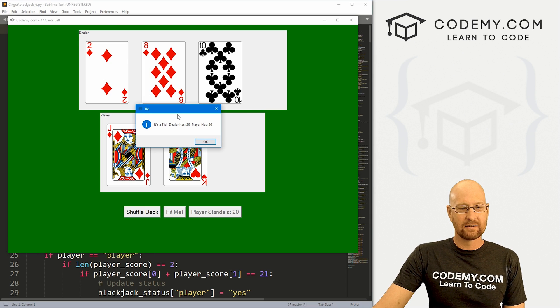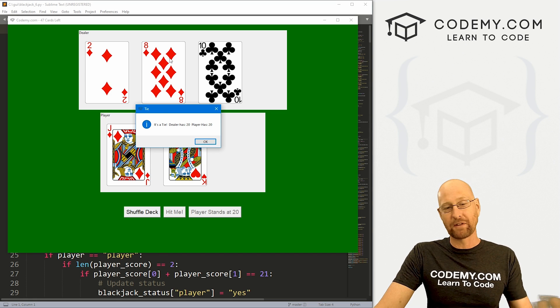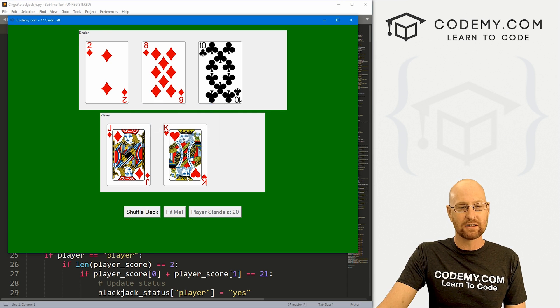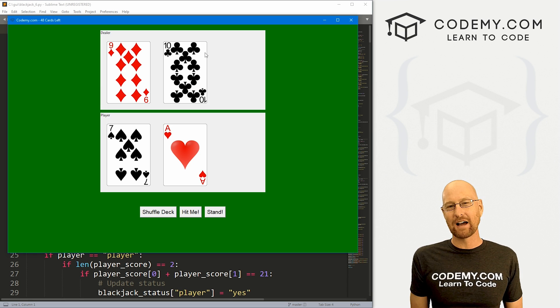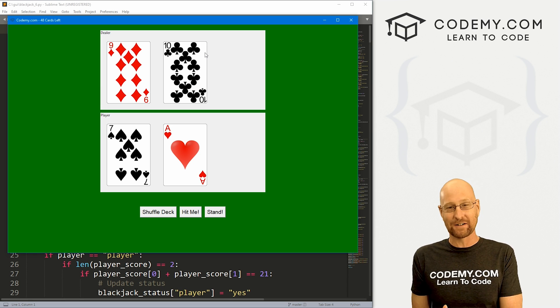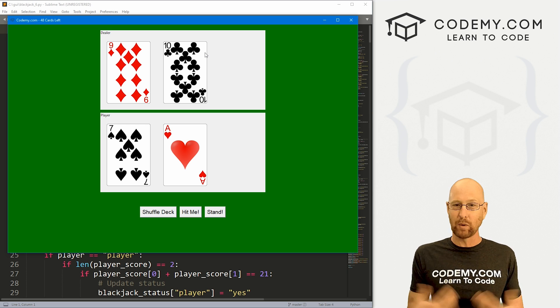As you can see here, we've got a game going. I hit stand, and then we need to deal out more cards to the dealer depending on what their hand is, and then determine who won the game. I can't remember if it's 17 or 16, but if the dealer has 17 or above, they have to stand. Otherwise they have to take a new card. So if they have 12, for instance, they have to get a new card no matter what.